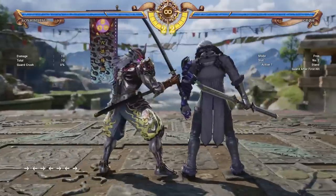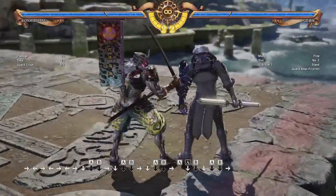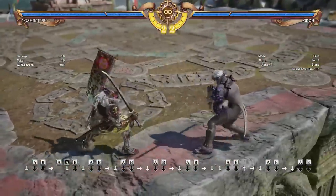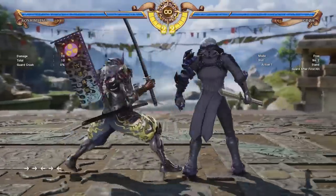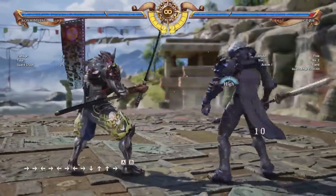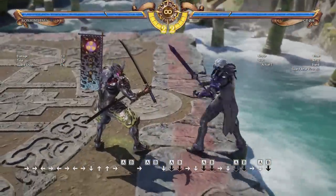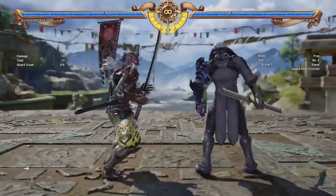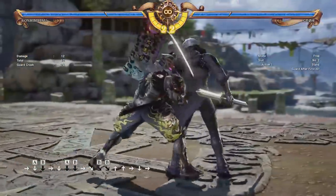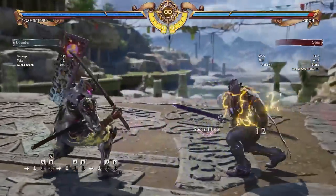And next up, we have a move very unique to Yoshimitsu: his 2-A-B just frame. This swift punch to the crotch is not only very, very fast, but it also ducks Yoshimitsu as well, so it avoids certain high attacks. To pull off the just frame, you basically slide your fingers across the buttons — press 2 (down), and then right after, slide your finger from A to B in a really quick motion. It's a fantastically fast move, great for escaping pressure. And if you manage to land a counter hit, it actually puts the opponent in a momentary crumple state. If the opponent's near a wall, it can be good for combo extension. Since it's much easier to do in this game than in Soul Calibur V, I recommend abusing it.